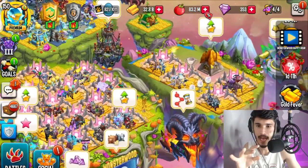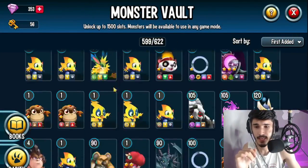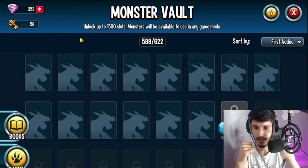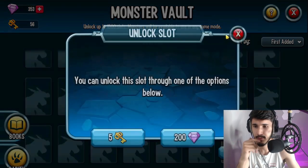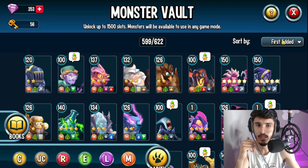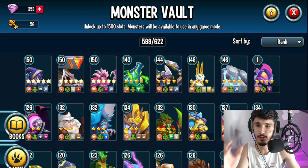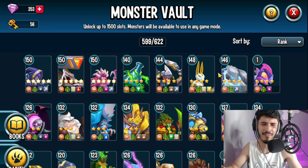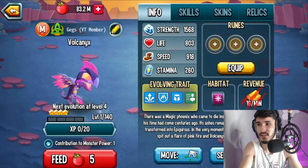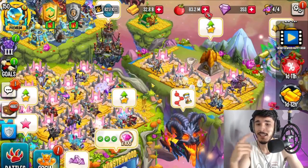First thing we need to do is have some spots available in our monster vault. All these monsters need to find a place on our islands — I'm talking only mythics. As you can see with Blossom, I have about seven rank fives and a rank four that I need to feed up. There are a lot of them and they could give me a lot of gold.